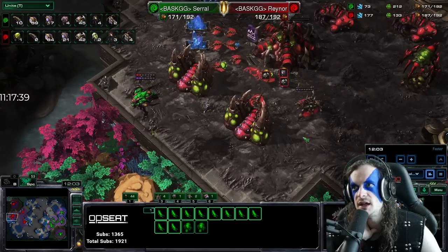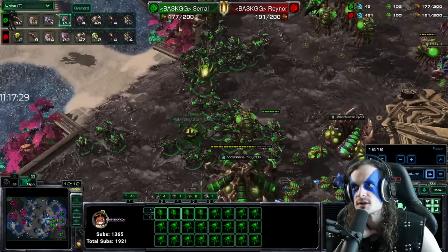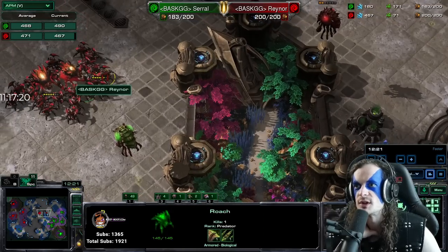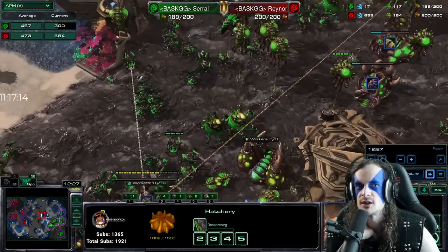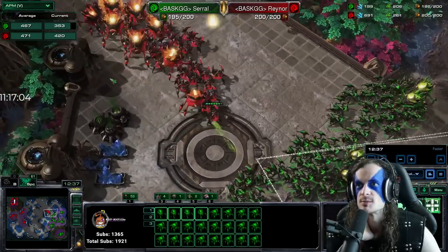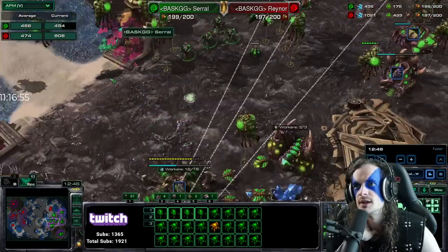Serral has one overseer — contaminates the third, slowing down the larva generation of his opponent. Gets another overseer. 66 workers to 56. 40 roaches for Serral, 38 for Rainer — pretty close game. Serral is down to two queens, which is not the best for larvae income. He's got a hydra — two-two upgrades going for Rainer. 167 supply for Serral, 187 for Rainer. Overseer drops a changeling, sending spies in their midst.